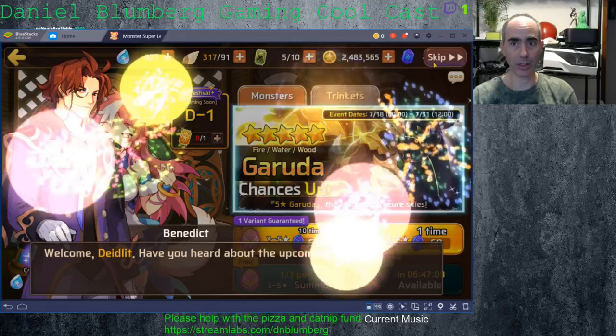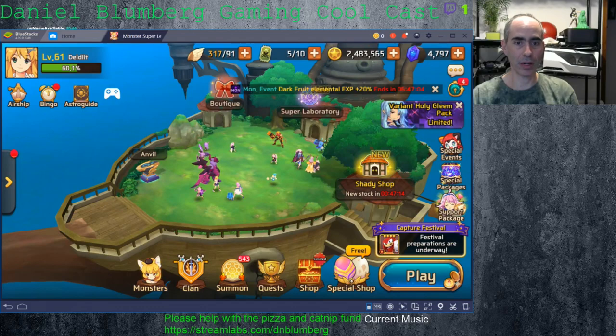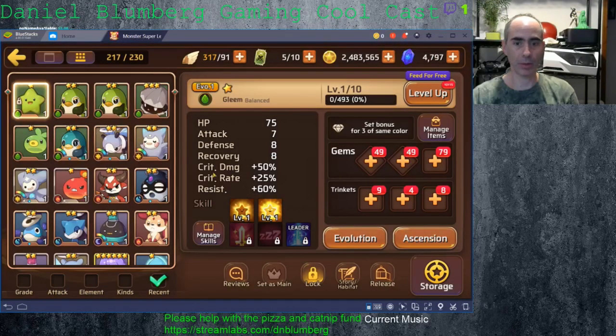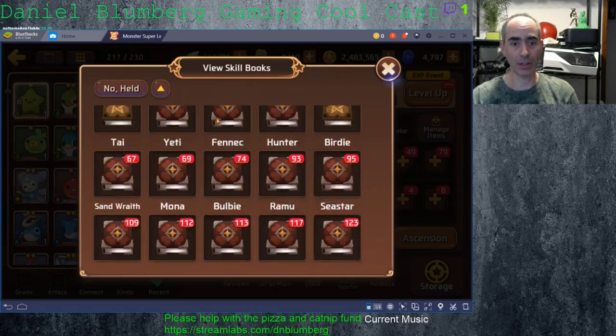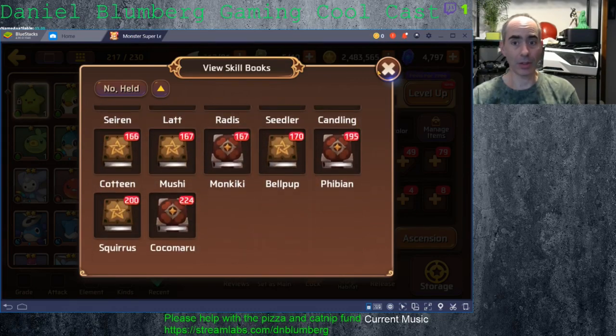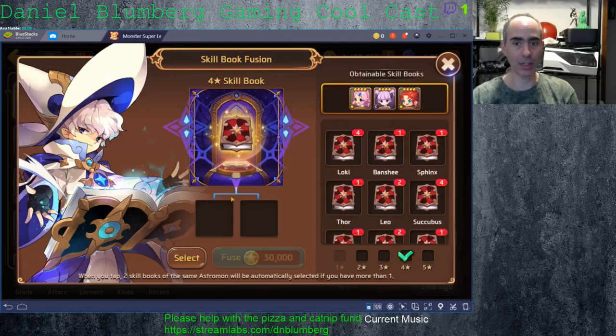I'm going to show you right now. Click on monsters — doesn't matter what monster I pick. I'm going to manage skills of that guy. I have three thousand three hundred and five skill books. I can flip through all my skill books. There's no way to get rid of them — the only way is to either use them, which costs a lot of money, or to fuse them, which also costs money.